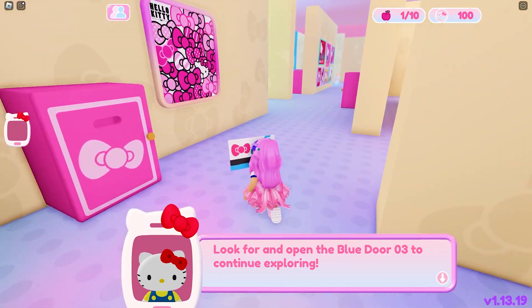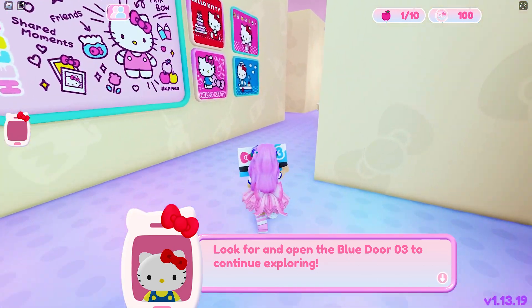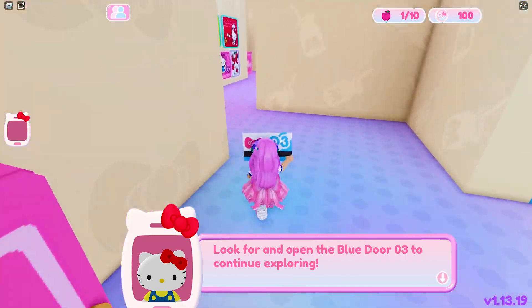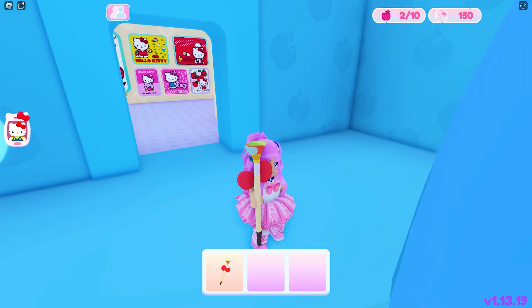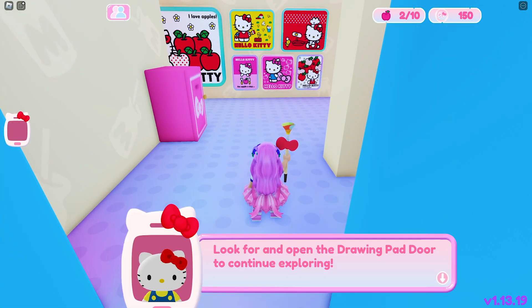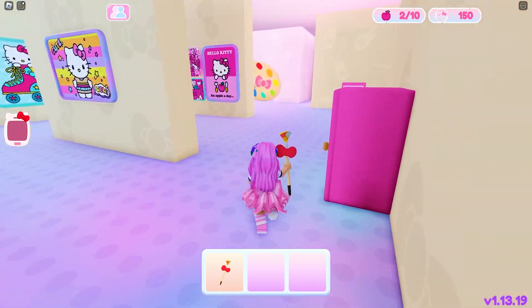Now we will need to find the blue door. Like the other one, we will need to find the blue wall. Found it. Here's a paintbrush. Next, we will need to find the door with a large drawing pad as a door.